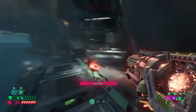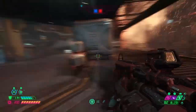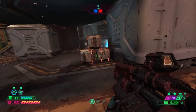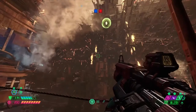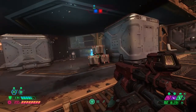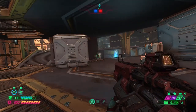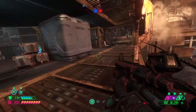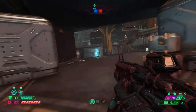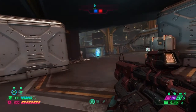Now without further ado, let's see what arena on UAC Atlantica I'm referring to. You come down from here — this is where you spawn usually if you die or if you fail to make the jump. What we're going to do is go over what repositioning tools we have, what are some good positions to take, what are some bad positions. Usually you're not staying in one place too long, so if you need a place to breathe, those are what we're going to go over.